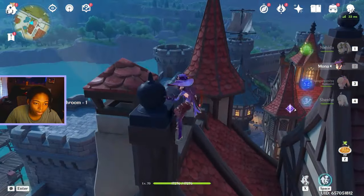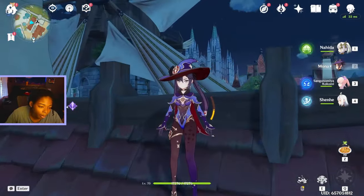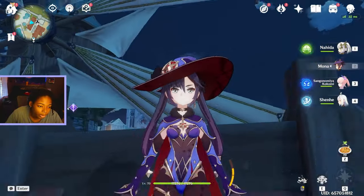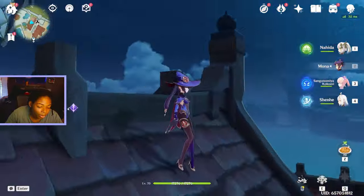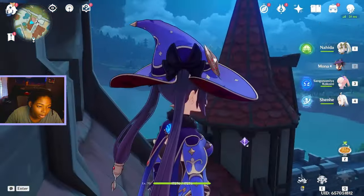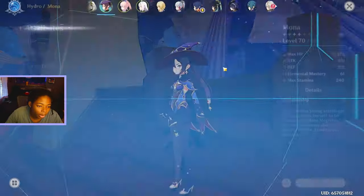I see another one way over there. I really do like your outfit, Mona. I've always known you've existed but I didn't really care about you. I did your story quest though — you were kind of annoying. I really like your outfit and everything. Let's put on the other one.